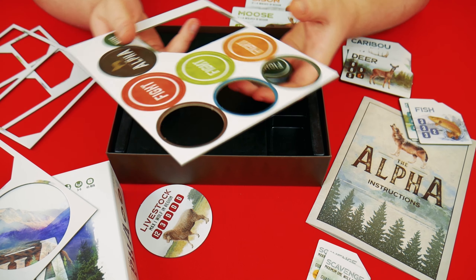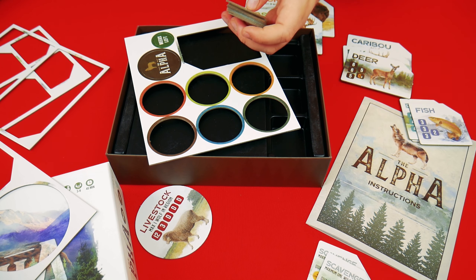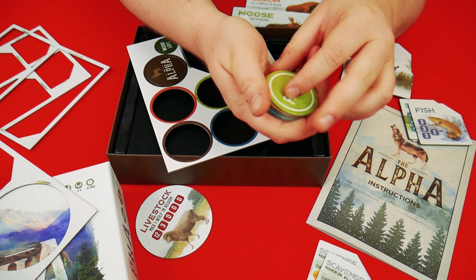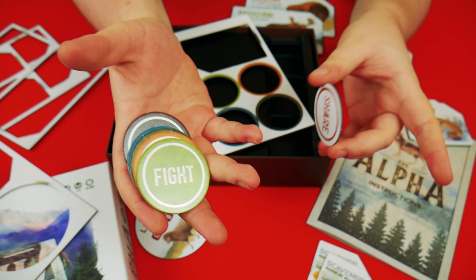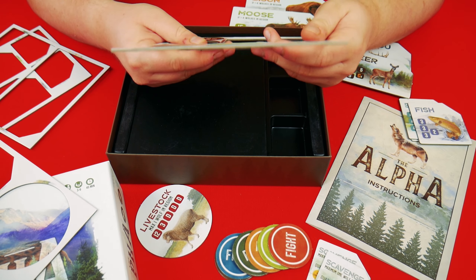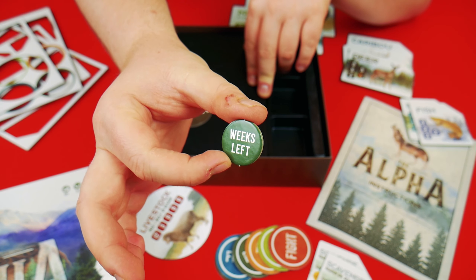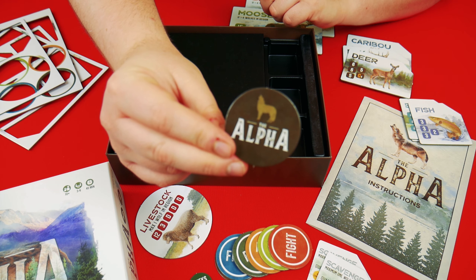You then have these tokens, which are used in the resolve phase. You decide whether you want to share your food or whether you want to fight and take people's food. I am quite aggressive in games in terms of my moves and turns — not in terms of shouting at people — so fight is definitely my sort of move. You then have what I'm guessing is the round marker because it says 'weeks left', and this is the first player marker.